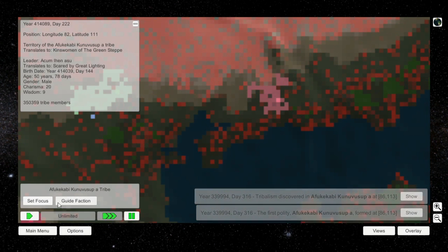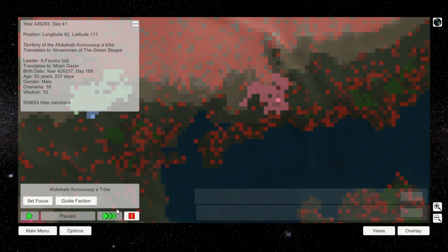You can examine each individual pixel for a population count, but eventually these nations will begin to appear. Each one has its own language, its own culture, and its own leader. It's very interesting. They each have their own philosophy too, though that's a bit complicated — I'm not going to go that in-depth.